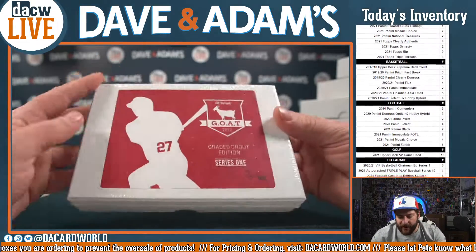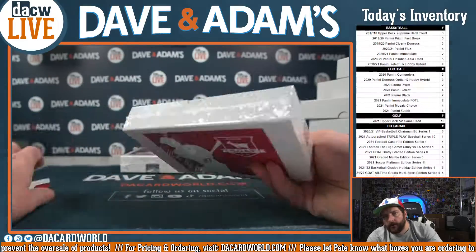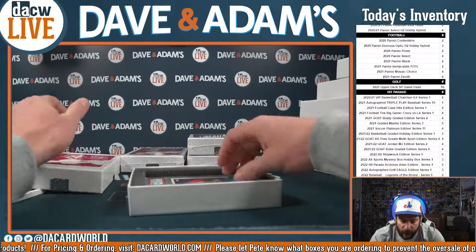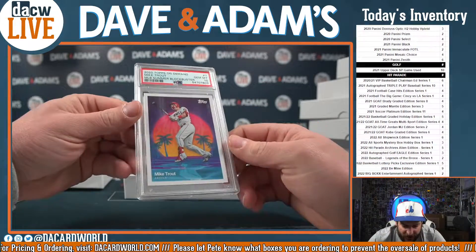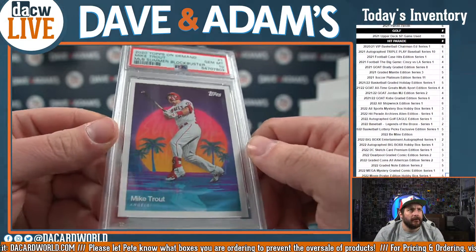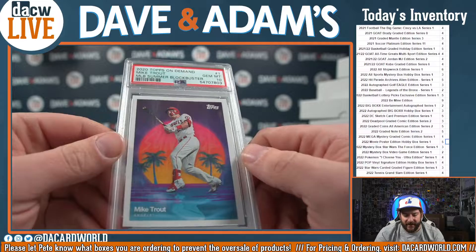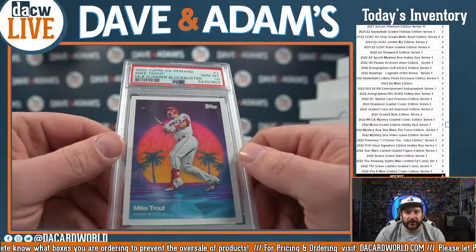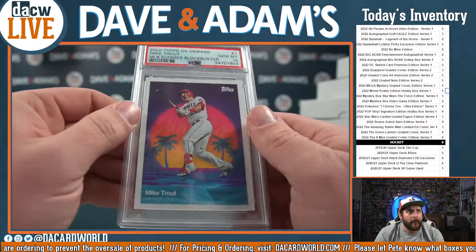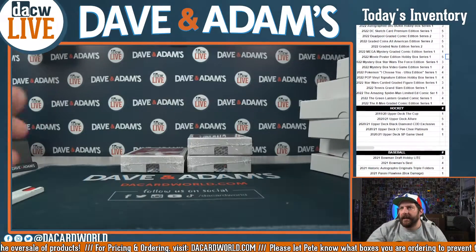Next is box 3 of 100. That is going to be a 2020 Topps On Demand Mike Trout MLB Summer Blockbuster - cool card with palm trees and all. PSA 10 on that Summer Blockbuster. Very cool in there, love that sharp card. That is going to be box 3, On Demand.